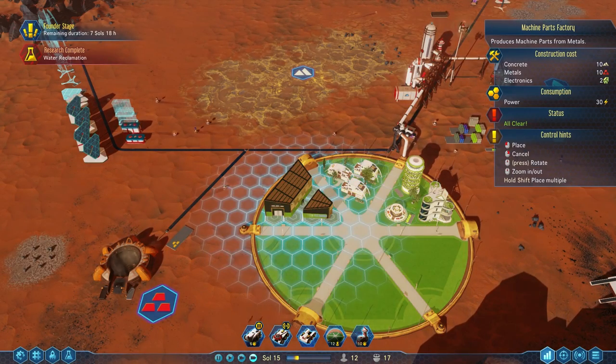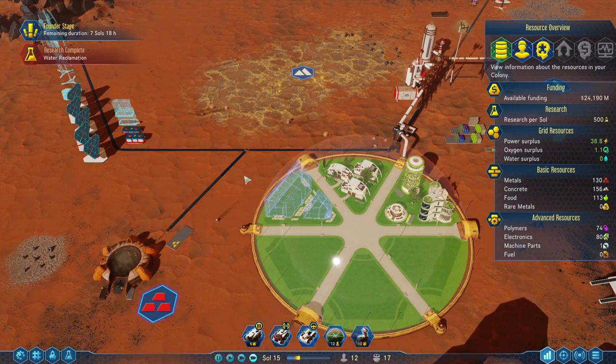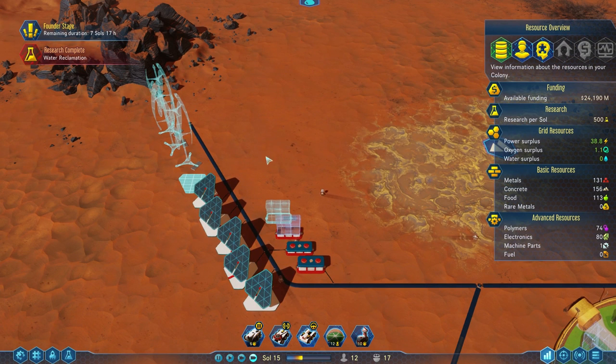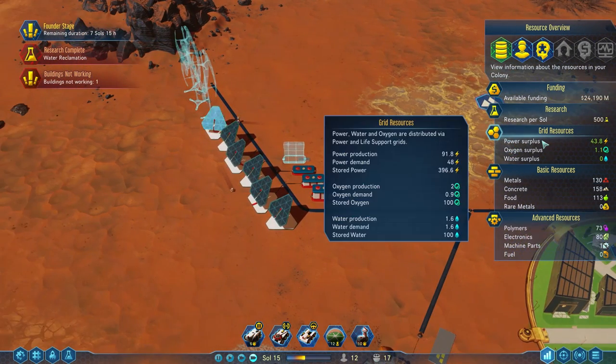If you do start to run into power problems, you can always just turn off the machine parts factory temporarily — let's not use any power on this thing, deal with the power crisis, and then turn our production back on. So we're gonna have tons of batteries — this is probably more batteries than I'll ever need for at least a very long time. But hey, more power storage, more better.